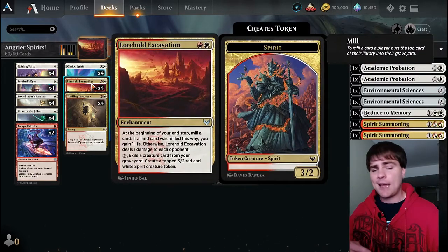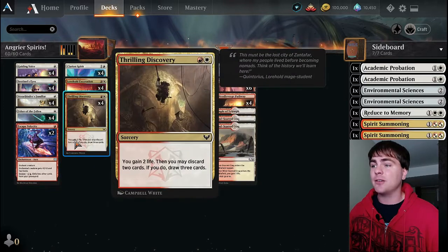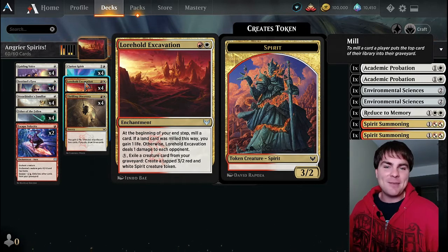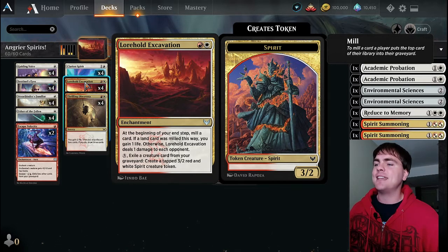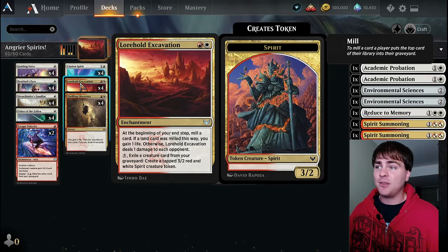Having Lorehold Excavation milling every turn is awesome - it fills our graveyard, gives us fuel to pay escape costs, and can help us find escape cards we haven't seen. If it mills an escape card, it does damage to our opponent and we can still pay the escape cost. If it hits a land, we gain a life instead. At the beginning of our end step, if it's anything other than a land, it does one damage to our opponent. With two of these on the battlefield, as long as our deck has more than 20 non-land cards, all we have to do is survive.